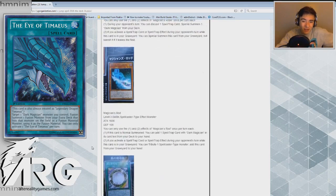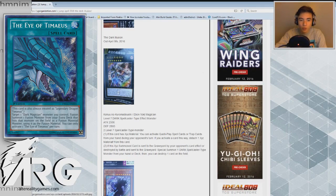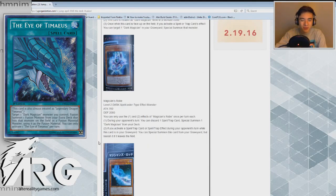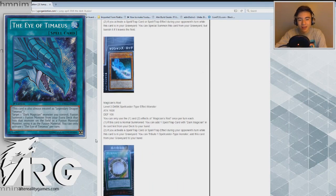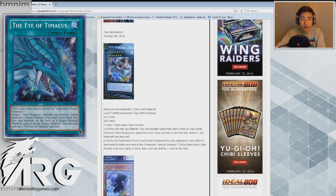Overall I do like this archetype a lot. I'm glad we're finally getting something besides Ebon Illusion Magician — now we have Ebon Void Magician and everything. I really do like how this archetype is shaping up. I think it's gonna be a lot of fun to play. We'll probably get it in a structure deck — I wouldn't be surprised since we have the Blue-Eyes structure deck. The artwork looks really sweet too. Let me know what you guys think of all the Dark Magician support. Do you think it has potential?